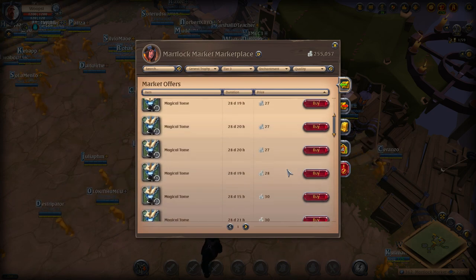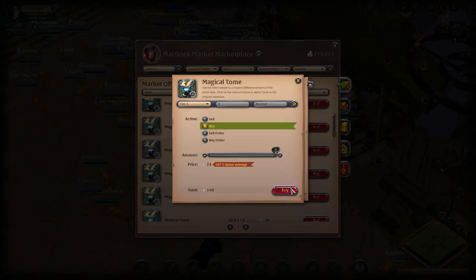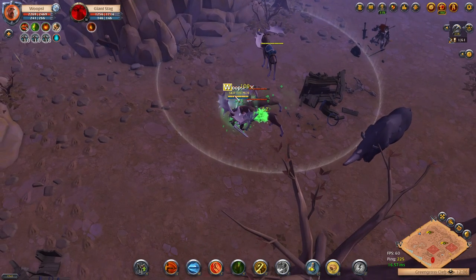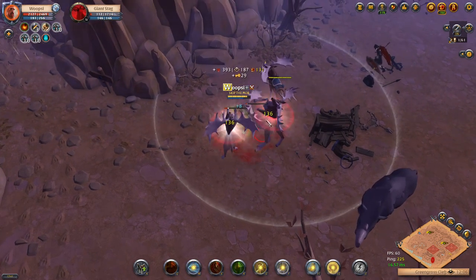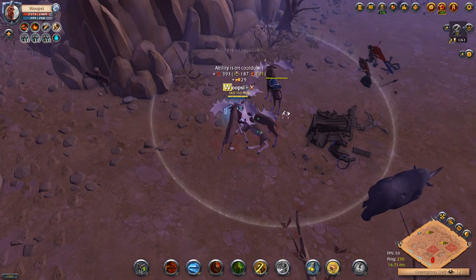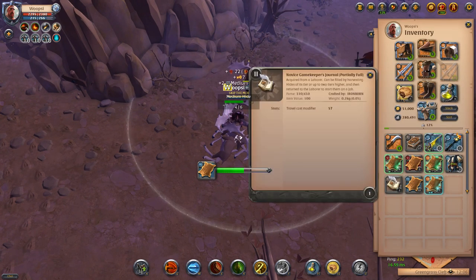Once you've picked up the trophies, place them in the house and you are ready to go. Now you are ready to fill your first journals. Depending on the type of laborer, you will have to do tasks like crafting certain items or gathering certain types of raw resources of specific tiers. For gathering journals, you can actually gather up to 2 tiers higher to fill up a low tier journal, which is especially useful when you are just starting to level new laborers.